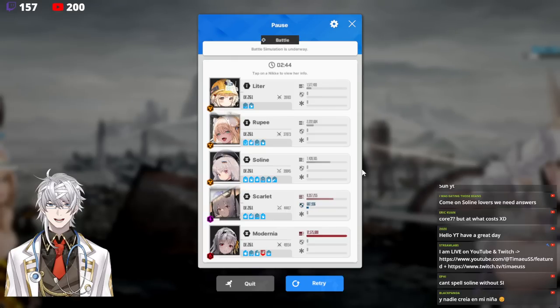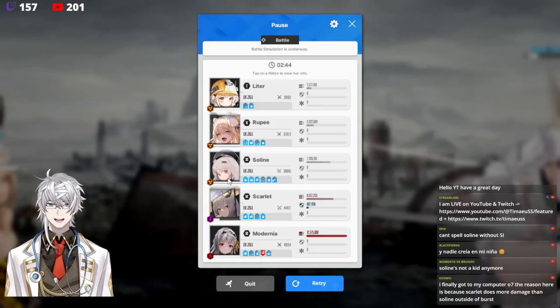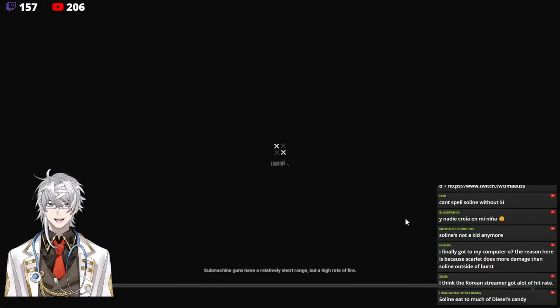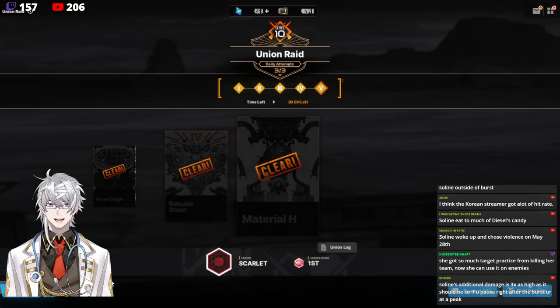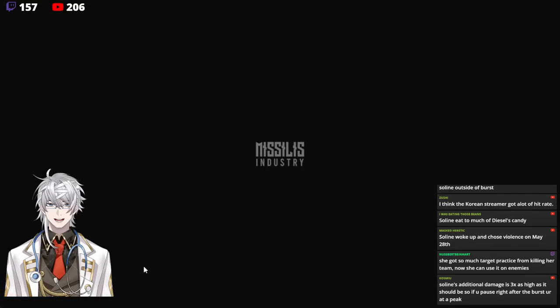Hopefully someone in chat is a Selene main and can tell us what's going on, because I never expected this. My Selene is LB2 — not even max limit broken, zero bond — and she was known as the unit that killed your own team. But now Selene is just kicking ass. We definitely need to find out what happened and whether this is a bug that will be fixed, or if she's now working as intended against close-range enemies.